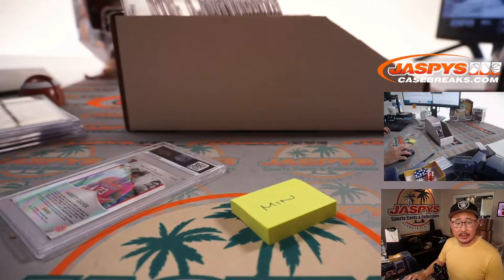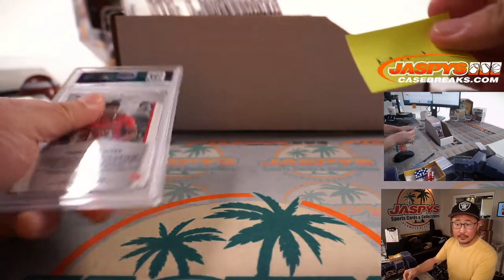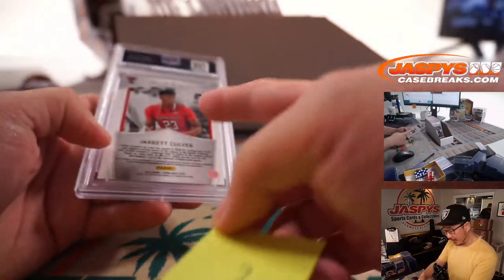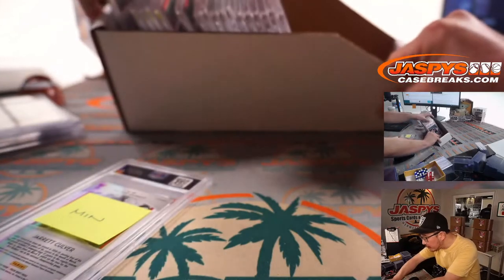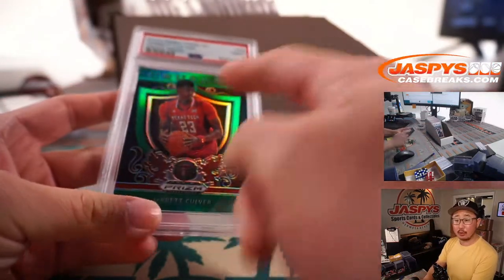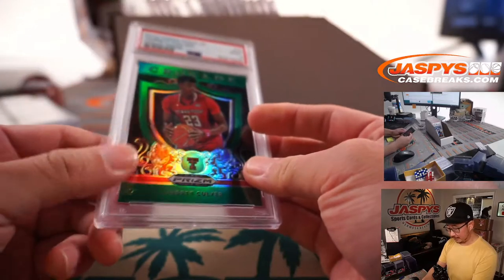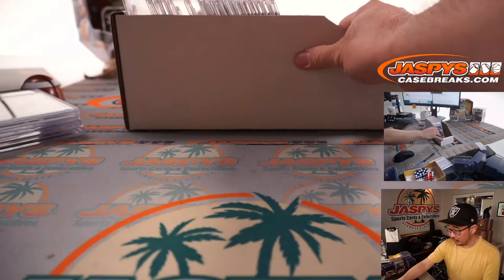Now, the description says we go by the team on the card. For any unlicensed college cards, we go by the label we put on the back of the card. If there is no label, we'll go by that year's checklist. If there's no checklist, then we'll go by our usual college rules that you're familiar with.